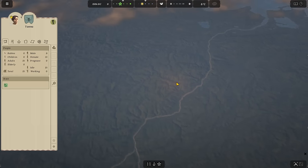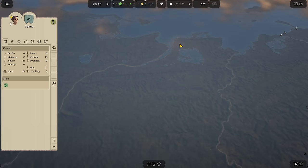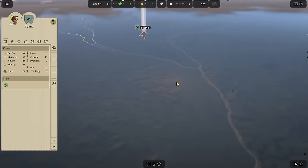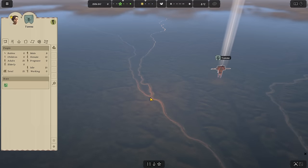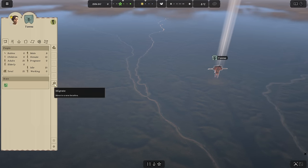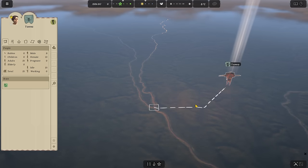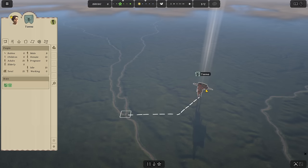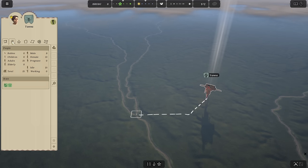There should be other tribes eventually settling around the coast that we can trade with. For now, let's move to this little point where the rivers converge — right there would be perfect. So we're going to have the Yana tribe move over here. Of course we can rename everything. Our people will be carrying all their goods on their backs — a group of about 21 people carrying sticks, hides, food, and meat from their travels.